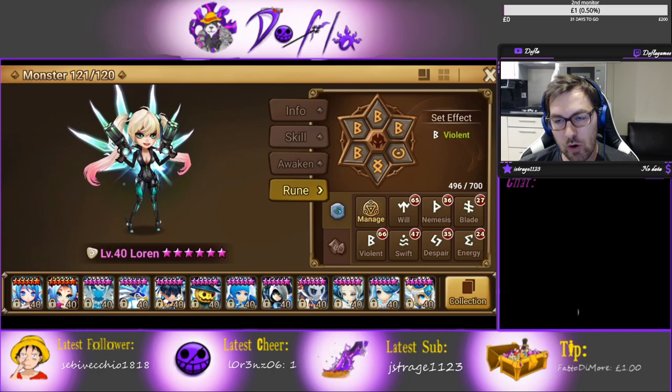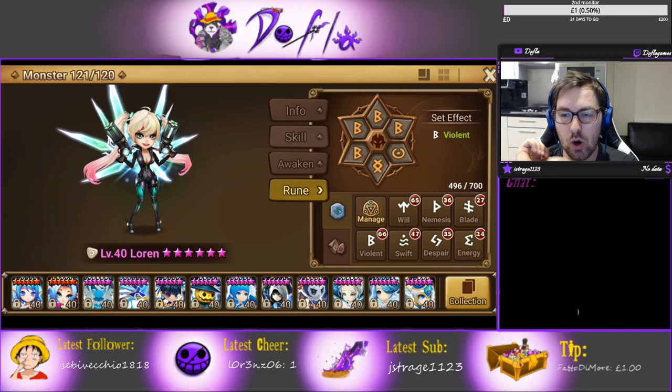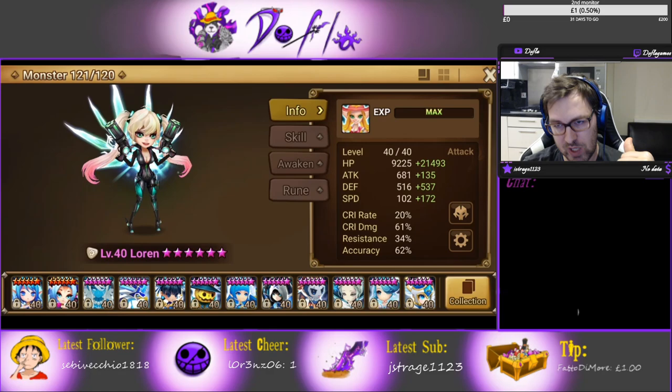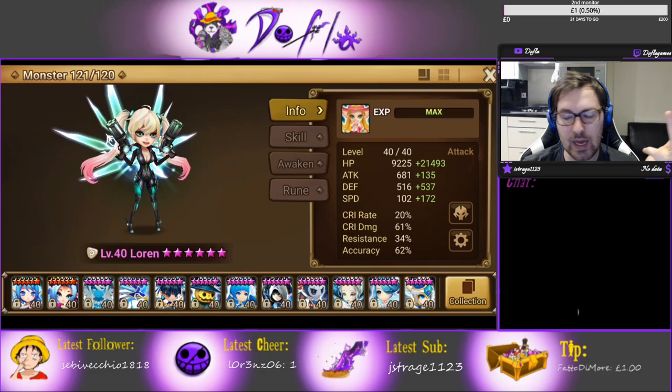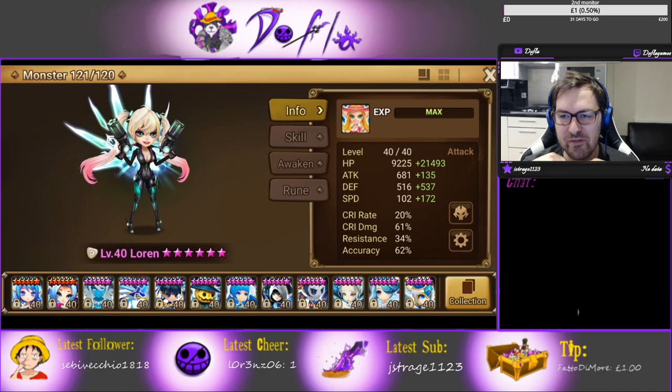So that's the Violent build. After the main set I would either go Will, Nemesis is decent, Revenge is pretty OP because she's going to get focused, or Focus is not bad because you're going to need the accuracy on her. The stats you're going to shoot for are high speed, good HP, good defense, and decent accuracy — I would say over 50% at the very least. I have a full grind build here and I can get to 280 speed, though I'm missing some Violent grinds.